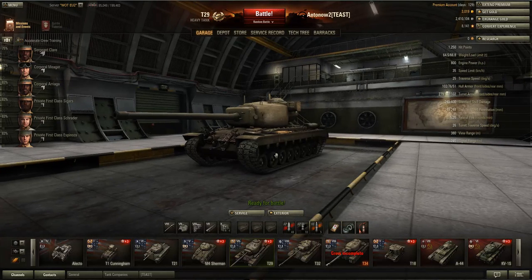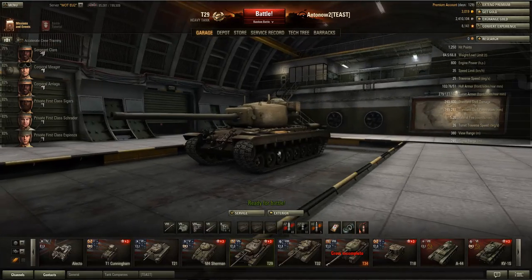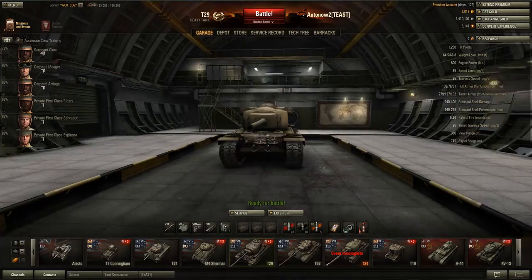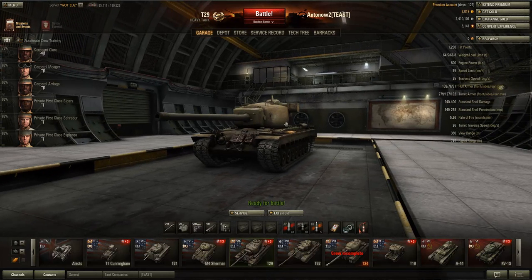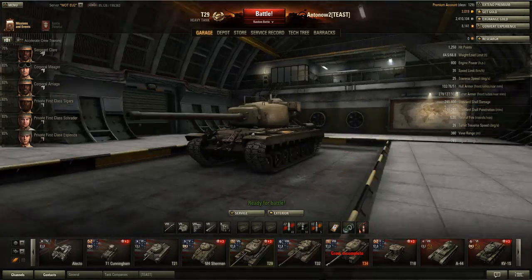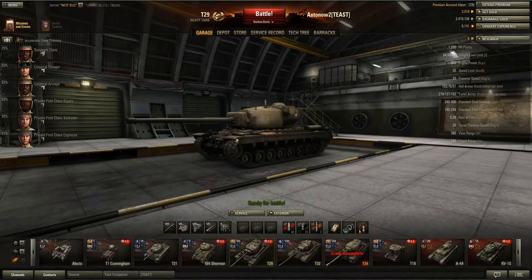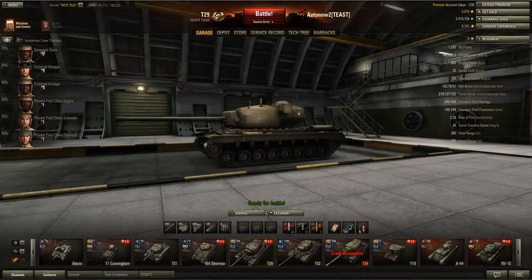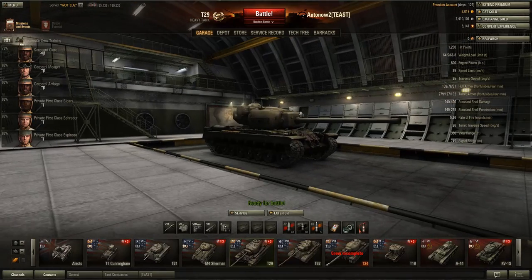The T29 is the classic American heavy tank — a bit like the T34. Its hull armor is all right but not great. The turret is really big but really well armored; it's basically impenetrable from the front, and even the sides and rear of the turret are really good. It's quite slow and gets a massive gun.